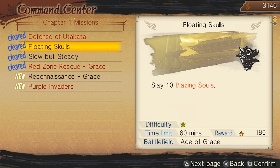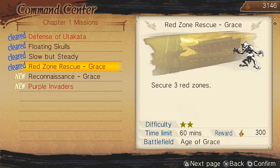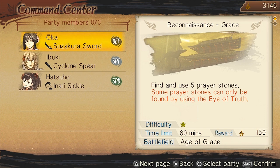Any missions for me? Find and use fire prayer stones — some prayer stones can only be found by using the eye of truth. Okay, when all three of you guys...